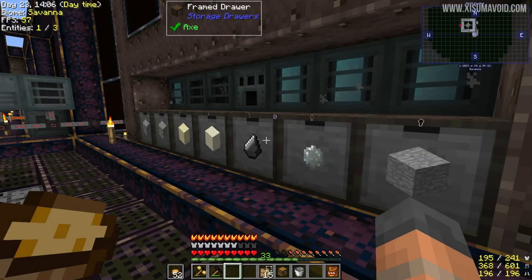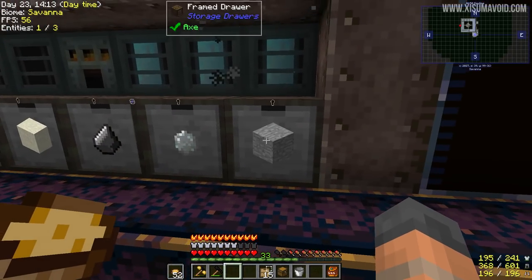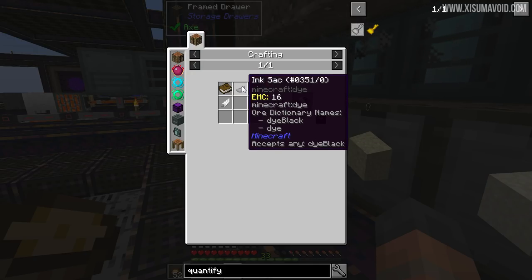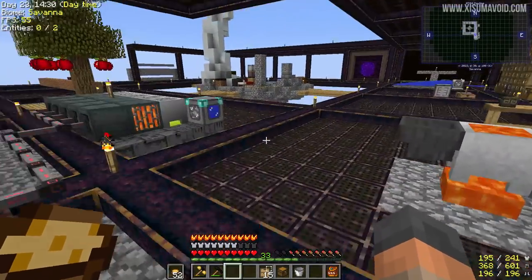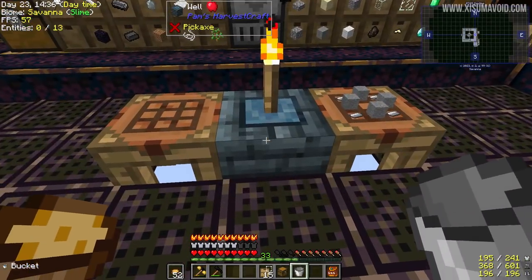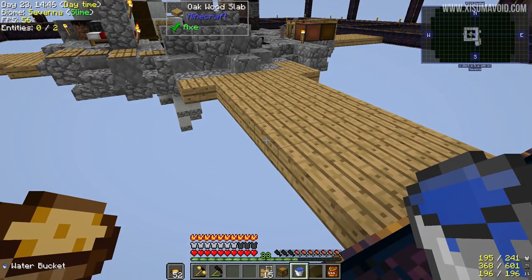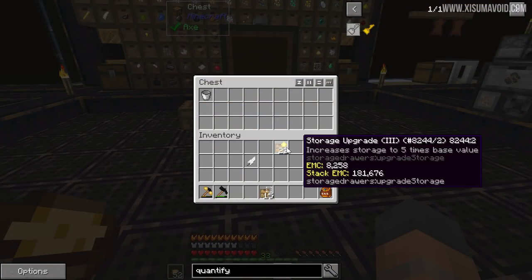That's got all the machines firing at once which might put a little bit of strain on our power supply. To display the numbers of the items in these drawers we're going to need a quantify key. It requires a drawer key and a book and quill, and that's going to require some ink sacs. Biff has been kind enough to let me visit his base and take a feather — he had a lot of feathers. I'm actually avoiding building passive animal farms and mob farms early on. I want to see how far we can get without relying on loot bags too much.